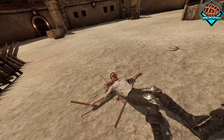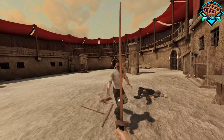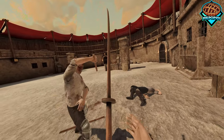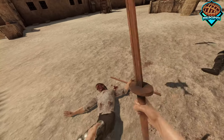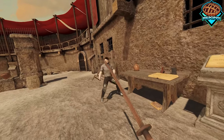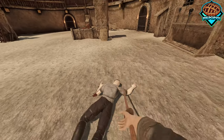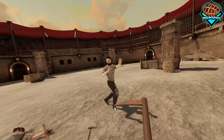He keeps getting up! Now the odachi — so this is the longer katana. It doesn't have a secondary handle, which I'm guessing is probably a mistake. There are probably a couple of things that could be fixed with this mod, but it's still pretty cool. I do like that the blood shows up on the weapons as well, even though they're wooden, because you're still hitting an enemy.